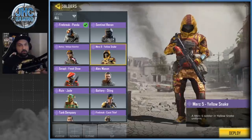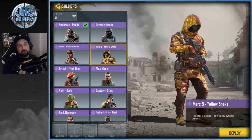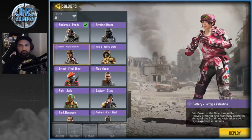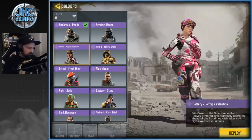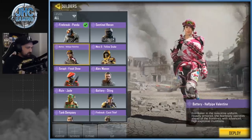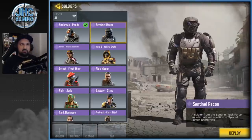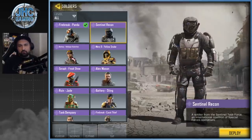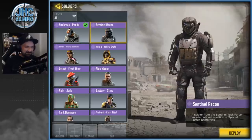Another free skin from last season's Battle Royale rank rewards is Merc 5 Yellow Snake — one of the coolest free skins ever. Next is Battery Valentine Half Pipe, who has a snowboard outfit, her own emote, a cute pose, snowboard helmet, goggles, and jacket. Some guys don't like it much but I really like it. Then Sentinel Recon from a Lucky Draw — the one with the KN44 Color Spectrum. I went all the way at the end, though mainly for the weapon. The eyes on this one got some memes on Reddit.